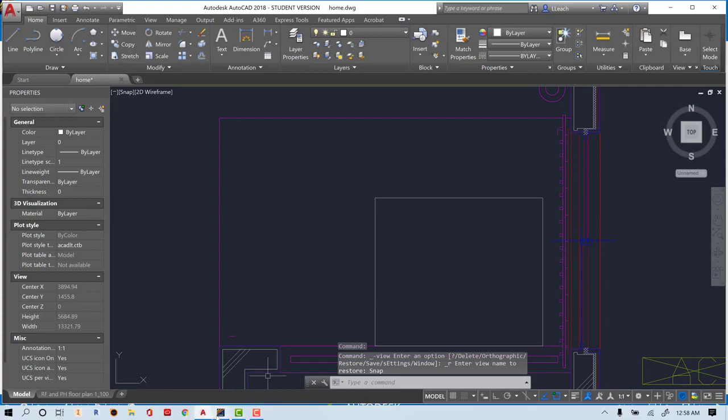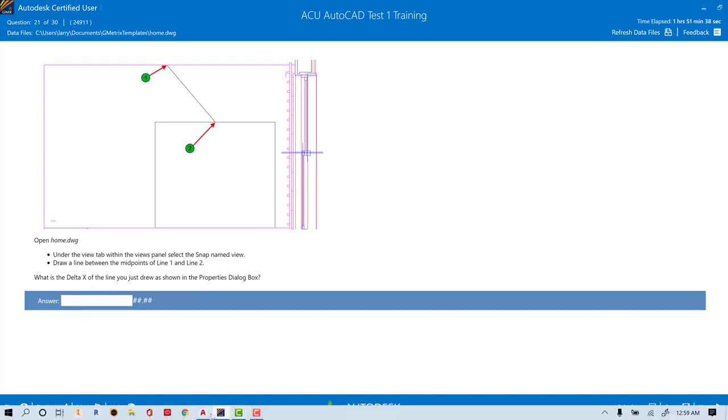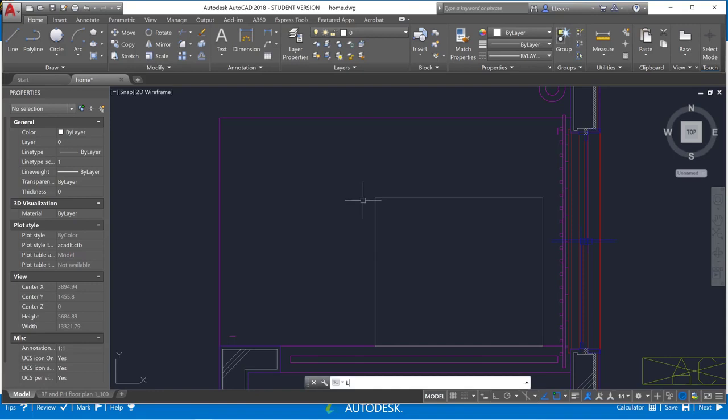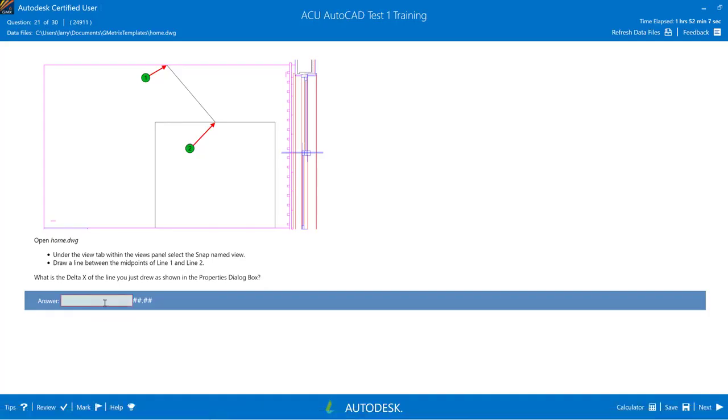Draw a line between the midpoints of line 1 and line 2, then find the Delta X of the line you drew. We're going to hit L for line, then use the midpoint snap — which is a green triangle — from the midpoint of this line to the midpoint of this line. Press Enter, then select the line.